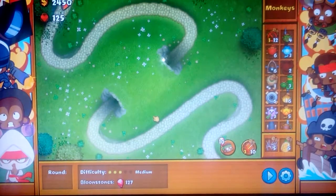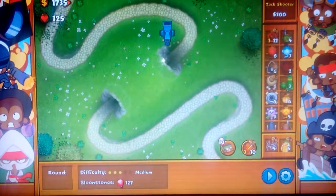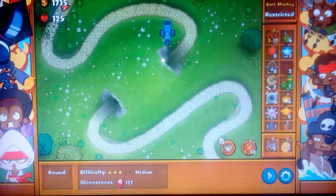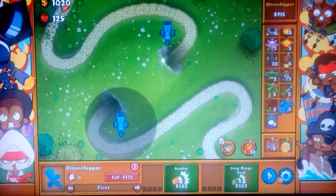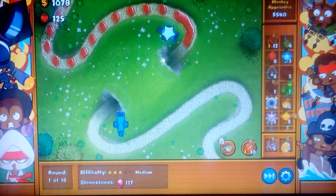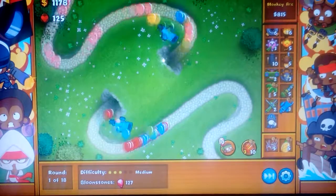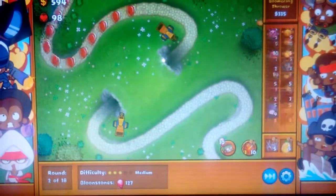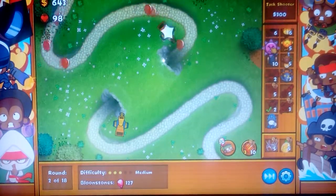Okay so here we go. We got Bloons Chippers and the dark monkey, but it's restricted. You can see if it's a monkey team monkey when you see that icon — the monkey hand symbol. And we're going to try winning by just using them.